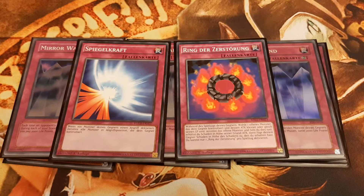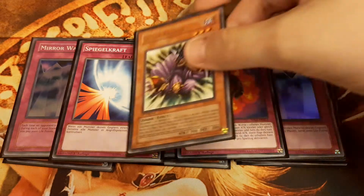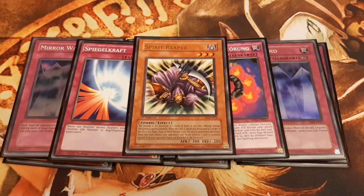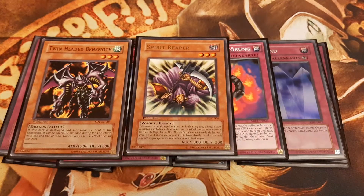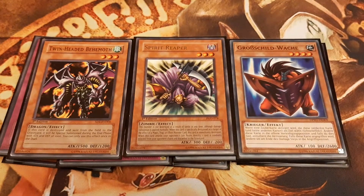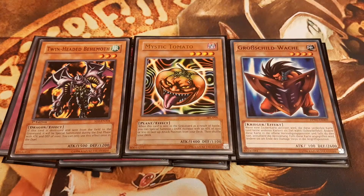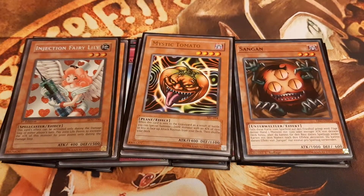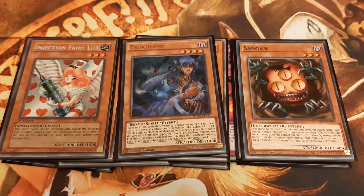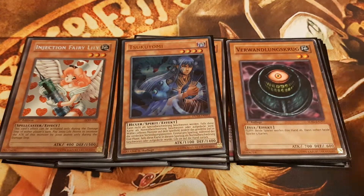Since Jinzo and Spell Canceller require a tribute for their summon, I play 1 Spirit Reaper, who cannot be destroyed by battle, 1 Twin-Headed Behemoth that revives itself back from the grave once, and 1 Big Shield Guardna with his big booty. As well as the floater Mystic Tomato, which most of the time floats into Sangan, who in turn gives us access to Injection Fairy Lily, Tsukuyomi, Morphing Jar, or Sinister Serpent.